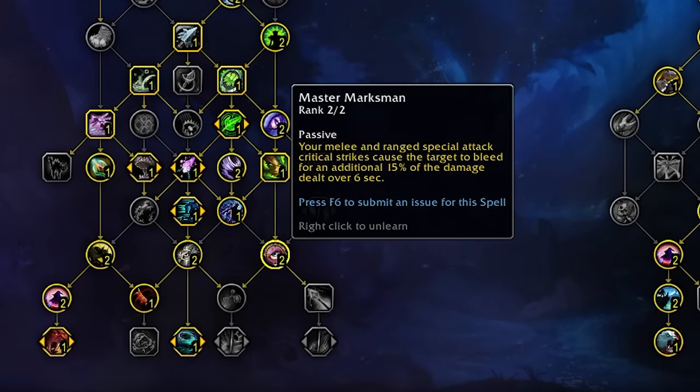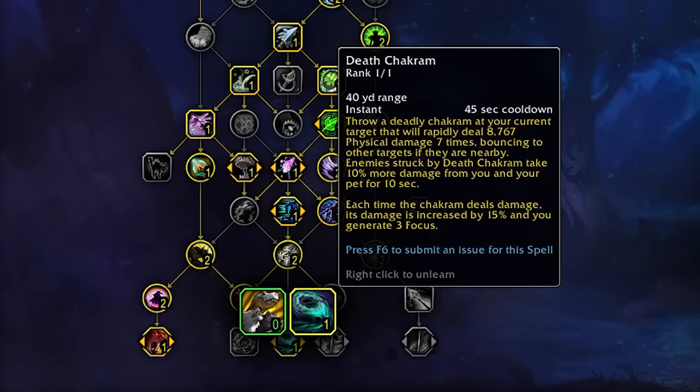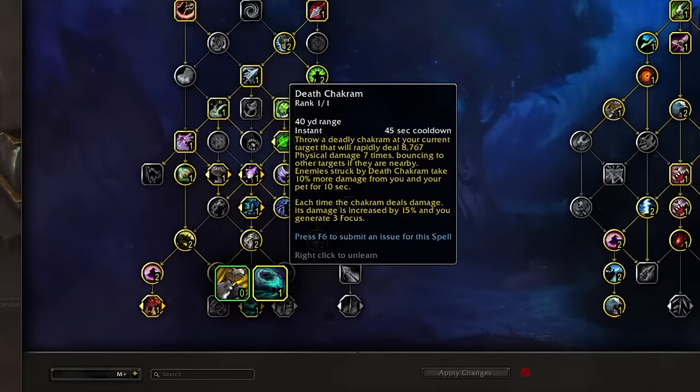Master Marksman is going to make up a lot of your overall damage. This is because of how often we crit thanks to talents like Thrill of the Hunt, Keen Eye Sight, and general crit from our gear. Down the bottom we'll opt for Alpha Predator to get 2 charges of Kill Command, as this enables a core part of our rotation, and down the middle we'll take Death Chakram for a 10% damage increase every 45 seconds.